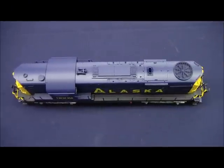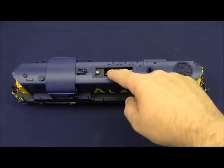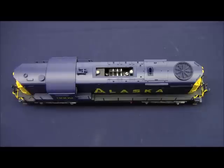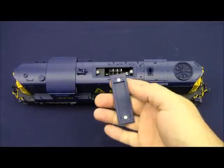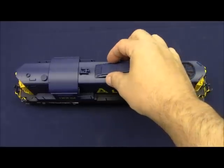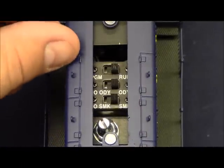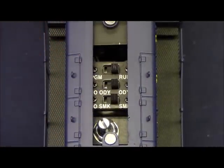The RS-11 locomotives feature a removable hatch on the roof to gain access to the control switches and the volume pot. That hatch is held on simply with magnets. It is not directional — you can place it back on the roof in either direction. Underneath that roof hatch on the top of the locomotive you can locate the three switches and the manual volume control.